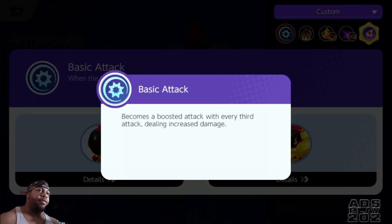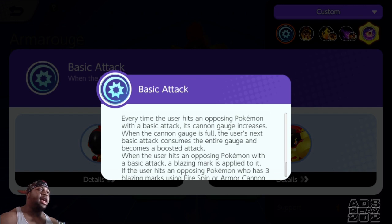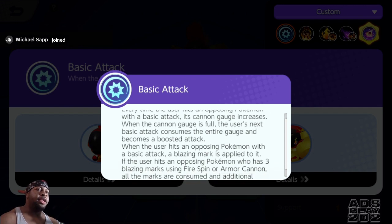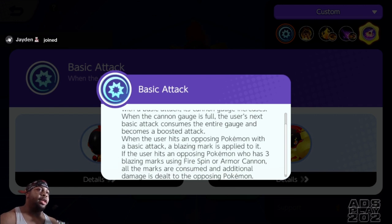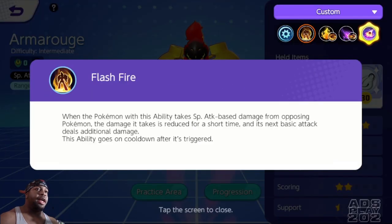So get a good look at his moves. As a Char Cadet, every third attack becomes a boosted attack and deals increased damage. As Armor Rogue, every time the user hits an opposing Pokemon with a basic attack, it has a cannon gauge that fills. When the cannon gauge is full, the next attack consumes the entire cannon gauge and becomes a boosted attack. When the user hits an opposing Pokemon with a basic attack, a blazing mark is applied to it. If the user hits an opposing Pokemon who has 3 or more blazing marks using Fire Spin or Armor Cannon, all marks are consumed dealing additional damage to that opposing Pokemon.